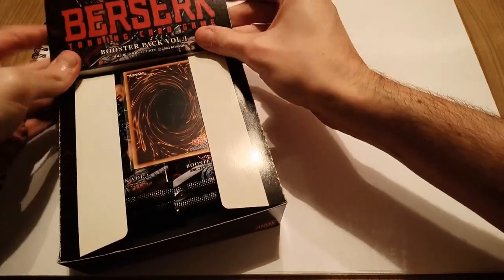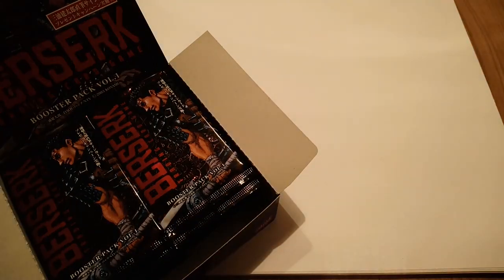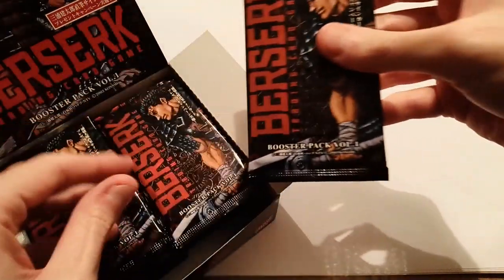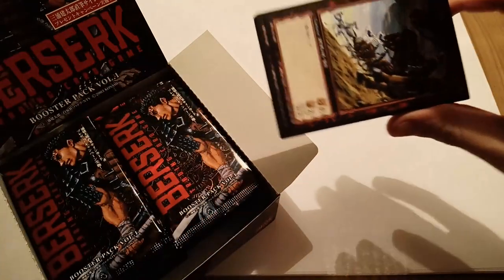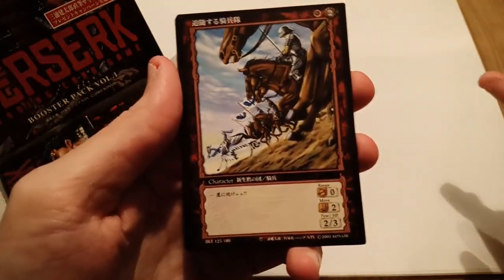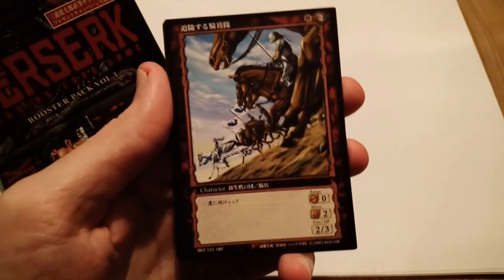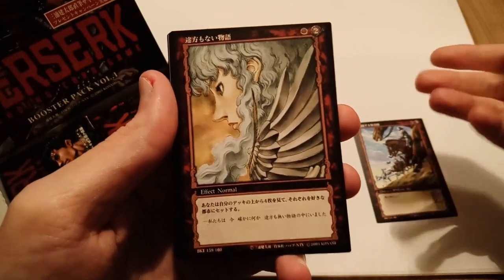I noticed there's a Yu-Gi-Oh card in here, but okay. Without further ado, let's see — we don't have glare on the packs. That looks really good, sicko mode. We have 24 packs to go through. It's very possible we're gonna pull the rare as the first card, but not in this case, luckily.